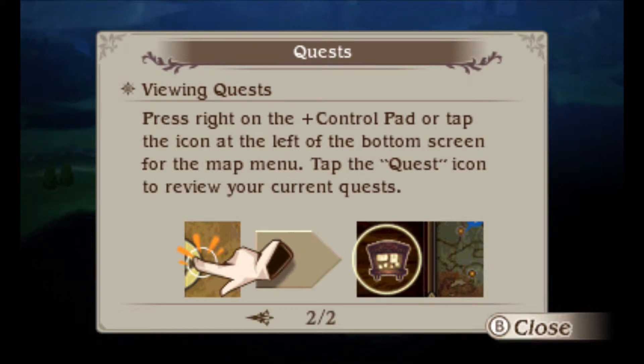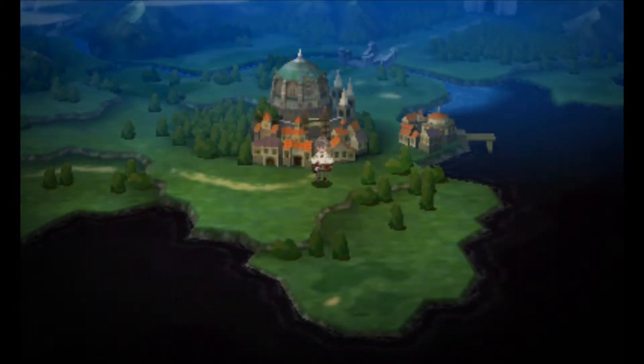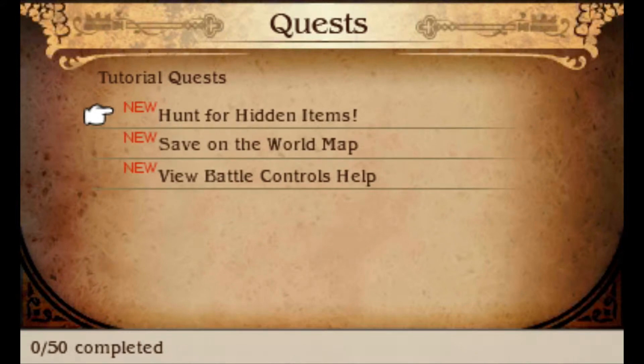Okay gotcha, I will accept that. Let's go. Oh that's cool — that's nifty! Let's go ahead and hunt for some hidden items. Caches of items or money may be found in towns. Caldisla's innkeeper has tucked away 50 pg somewhere. That's cool!